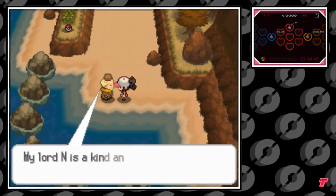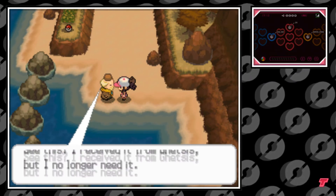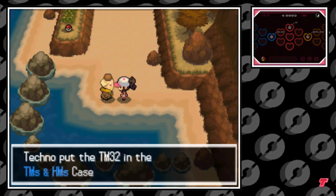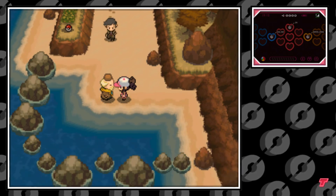In Black and White, Rude is actually a good guy — he's learned his ways, and you can see that mentality in how he talks. He hopes for N to succeed, which is pretty cool. Anyways, at the end of his speech he's going to give you TM32, and Looker's going to come and arrest him. That's pretty much it guys, hopefully you enjoyed this video — Techno's out!